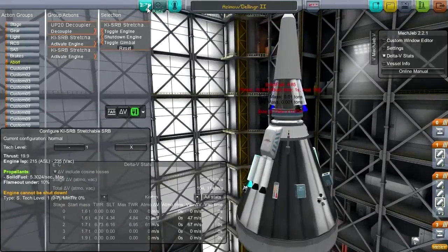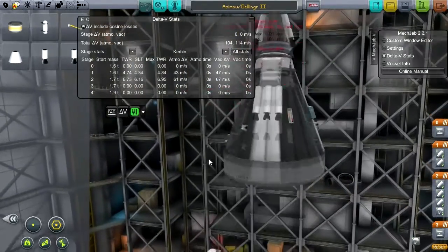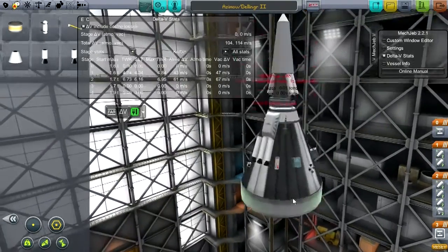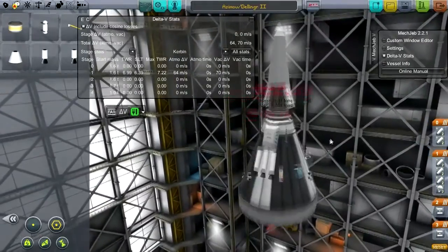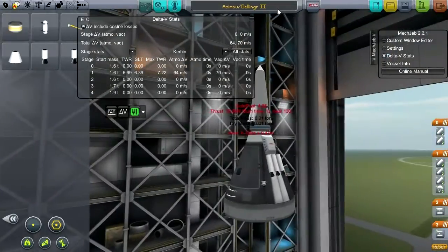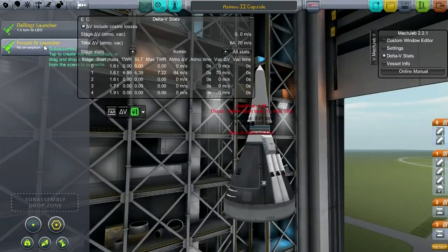The launch escape system — it's really just four of these small rockets and it should be sufficient if we ever really needed it. Let's make sure we've got everything in the action groups properly: as abort, we could use the launch escape system. Those retro rockets could be used to soften the landing. We'll activate those. The thrust-to-weight ratio is 4.8 — that's actually more than the rocket itself ever does, so it should be fine.